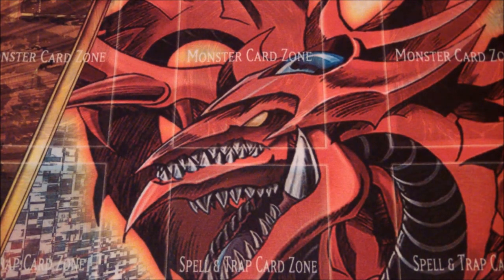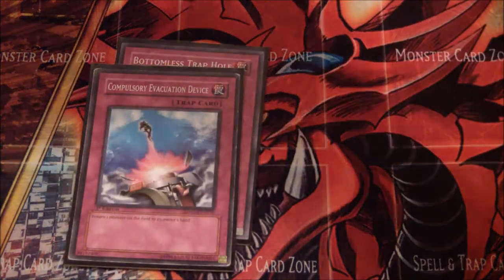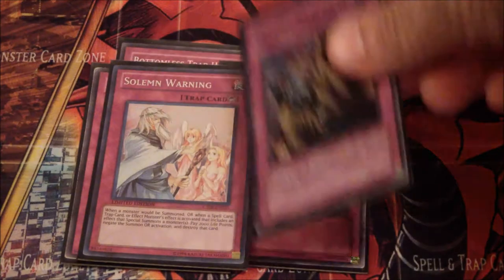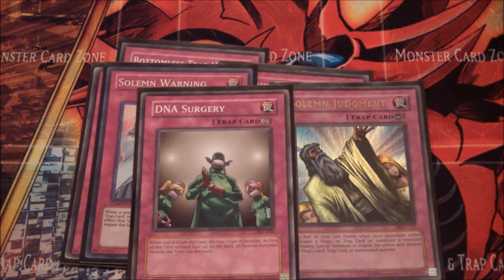Alright, next we have the traps, and there's still not too many of these. One Bottomless. Two Compulsory Evacuation Device, my Signature Trap Card. Solemn's Warning and Judgment. And one DNA Surgery.